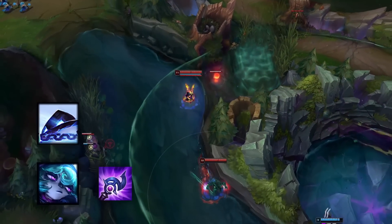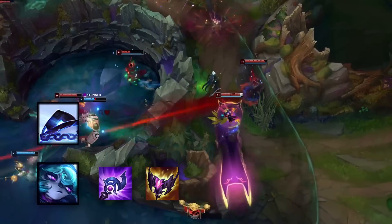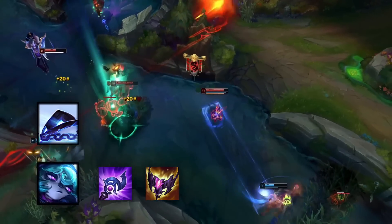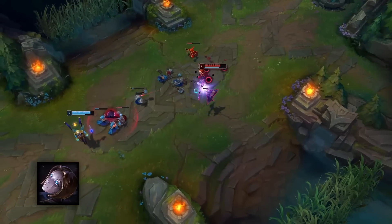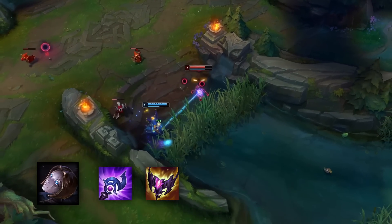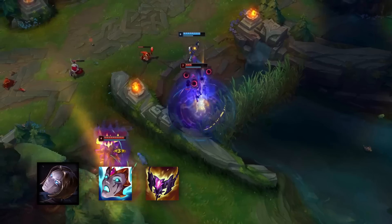Burst and artillery mages will just go Luden's and Shadowflame without thinking twice about it, as their ideal outcome is to kill a squishy champion with a single rotation of abilities, so each one needs to hit as hard as possible. As for control mages, they will most likely build Luden's and Shadowflame as well, unless the enemy team has lots of health stackers, where they wouldn't be able to kill in a single rotation anyway, so Liandry's becomes more beneficial.